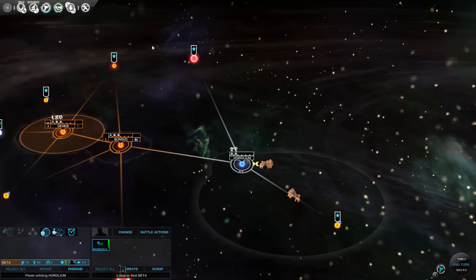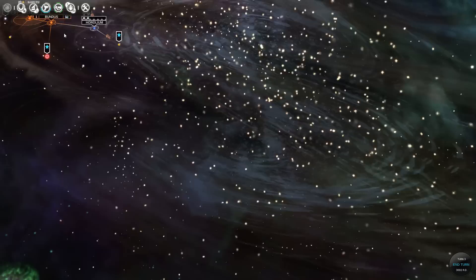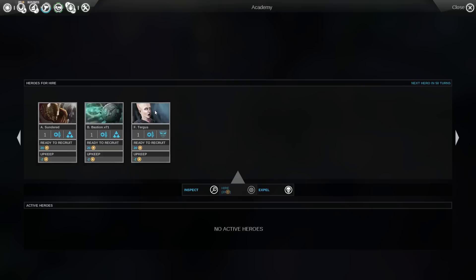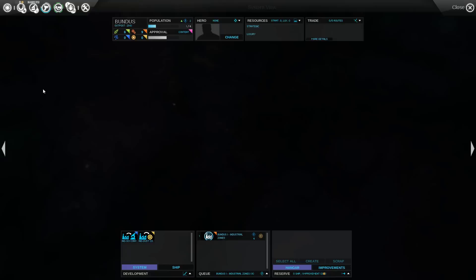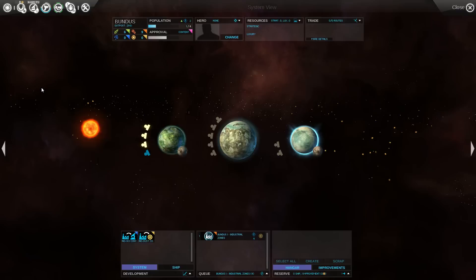I don't think that connects with that, but we'll go here anyway. We've now got 20 gold, so we'll hire Turgus. We don't need a military commander yet, so he's definitely the best option. He's hired. He's good at labour, which is the administrative trait — not particularly amazing actually. We'll assign him to Bundus for now, probably move him in a minute. You can move heroes — I think it's every six turns.